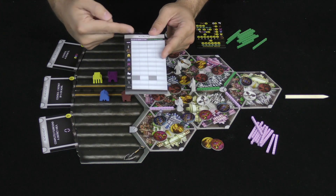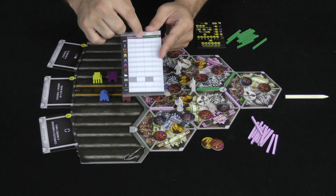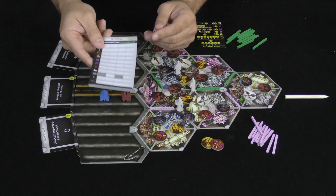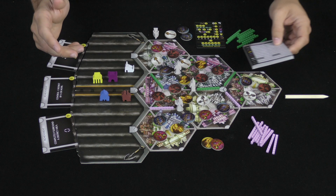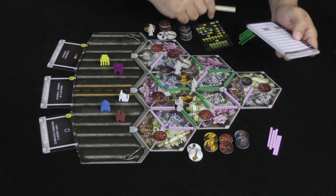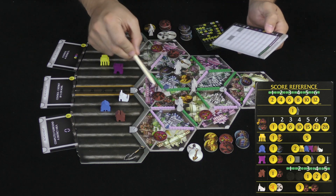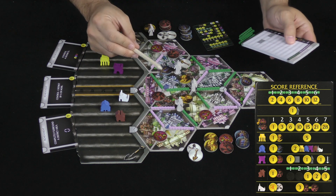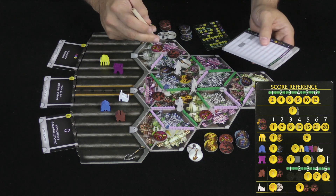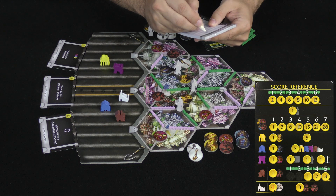We have our scoring sheet here, and we use the first column of each color for the interim scoring, then the second column for the final scoring, adding those up to see who wins. Each player is now down to five connections, so we score. The first thing we check is the longest connected network — purple/pink has three connections for six points, and I have six connected for twelve points.